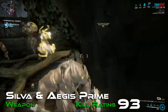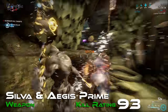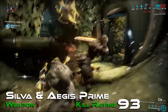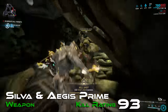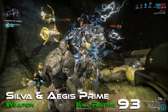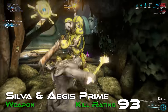Rising to 4th place and ending a six-weapon streak of slash weapons, we have Silva & Aegis Prime with a kill rating of 93. This Sword and Shield weapon has innate fire damage, but can also pair with the stance Final Harbinger to add in slash procs too, massively improving the weapon's overall capability. Sword and Shield weapons like Silva & Aegis Prime gain additional crit and status chance on blocking attacks as well, helping to further raise the capability of this weapon.